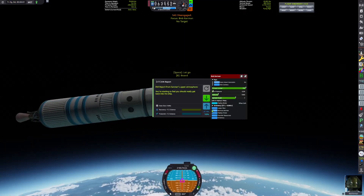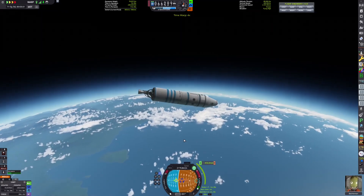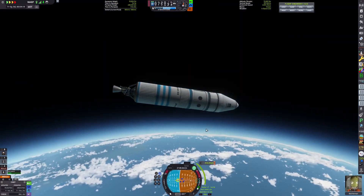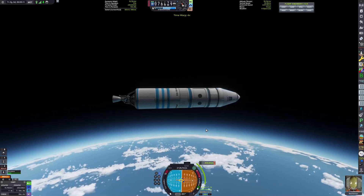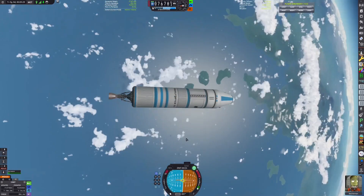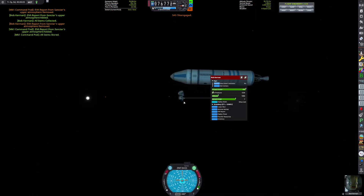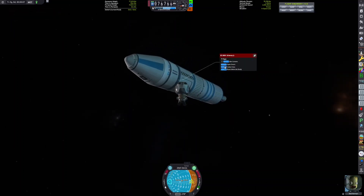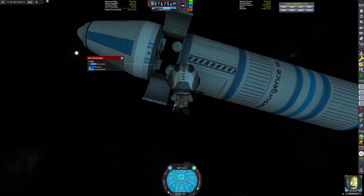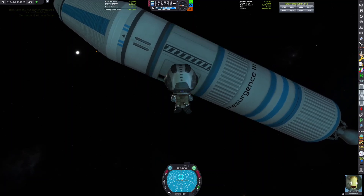I should tell you guys what I have planned for this series. First, I'm going to land on every single body in the system — every planet in the Harmonia system, along with every planet added by the interstellar mod. This mod also adds another star system called the Chaos system, which is a binary star system. There's also another mod in development that was originally going to add another star system, delayed from Celestial Harmony 1.0 due to some issues. It's going to be released as a standalone mod compatible with both stock KSP and Celestial Harmony, and we'll go there when it comes out.